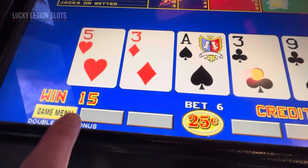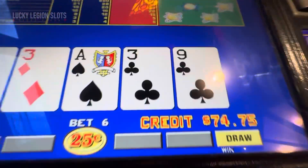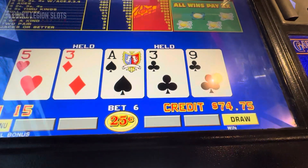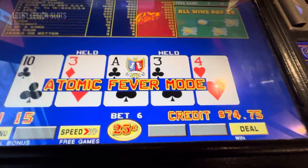So it shows the total of winnings from the free games. Hopefully we can re-trigger — we just need one more atom to trigger. Oh, we didn't get the trigger but we got two more free spins.